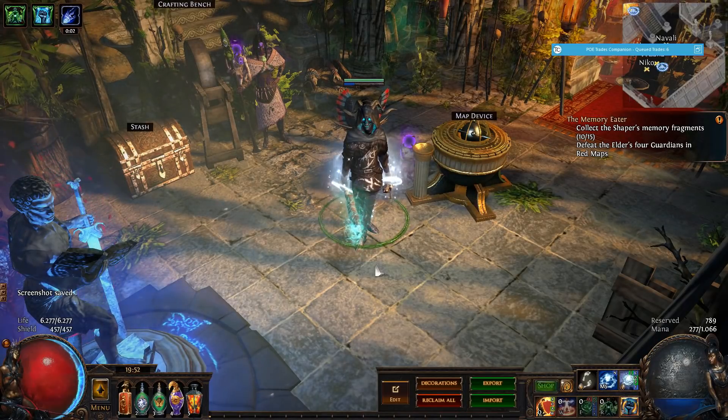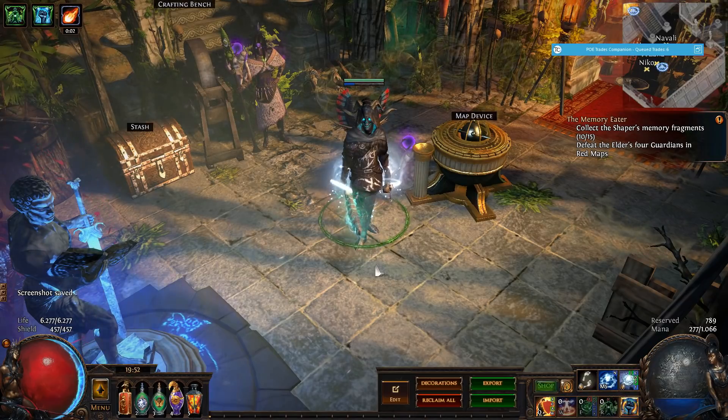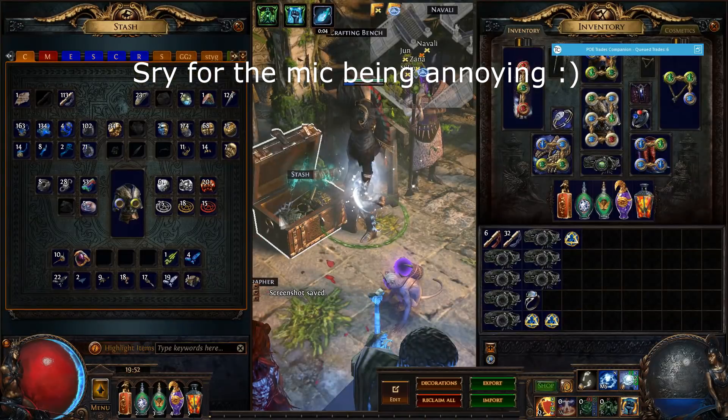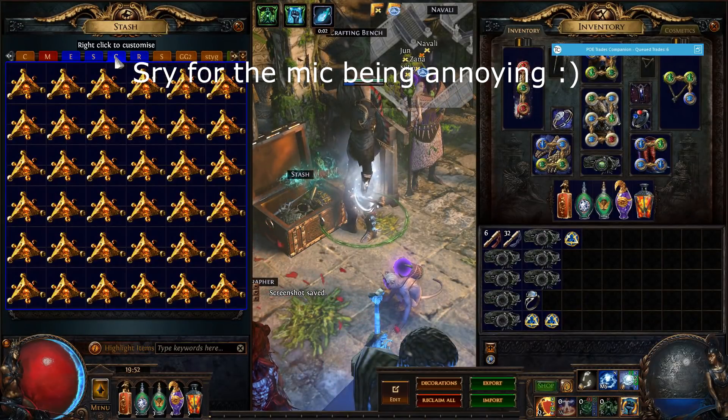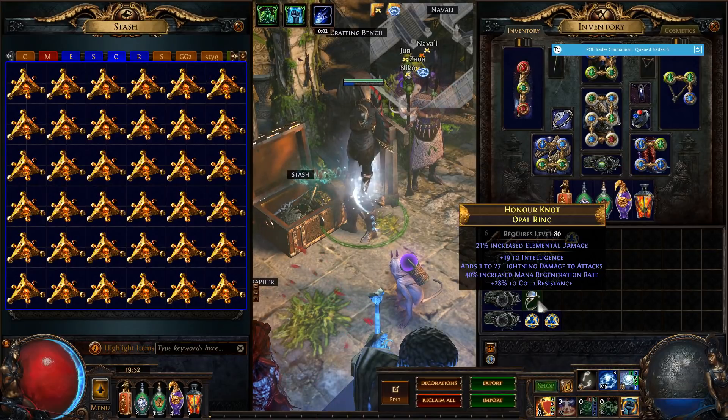Alright guys, what's up? TheAmigaBoys here and I'm back with another video. This time we are doing another crafting session. You know the drill — we have a stash tab full of resonators and we have a bunch of fossils and visors. This time we also have an opal ring because we're going to try something new.